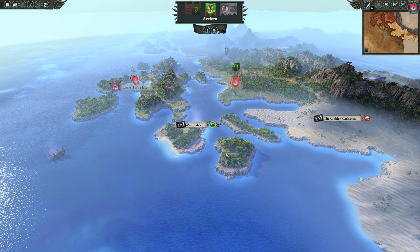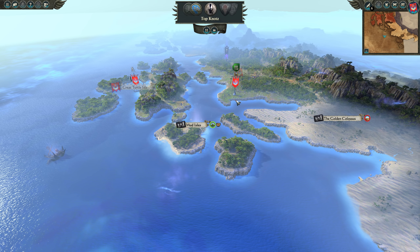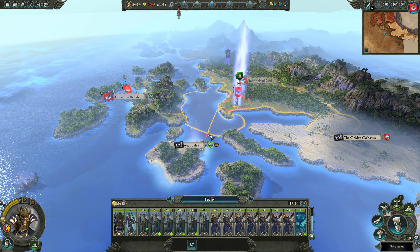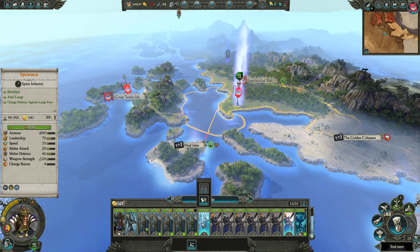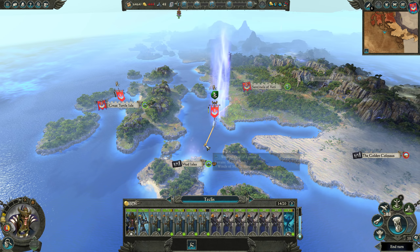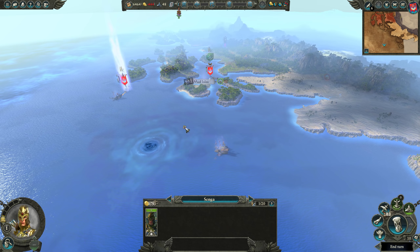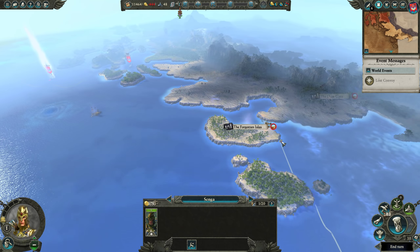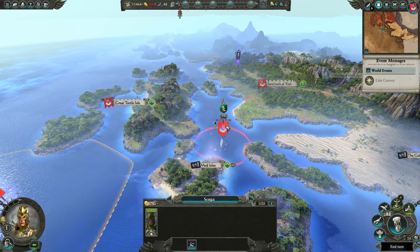We could disband one archer and one spearman to slow the rate at which we're bleeding money, since we just don't need them at the moment. Out to the treasure — perfect, look at that: 5000 gold! That's what I'm talking about, that's why it's worth it to go after the treasure.